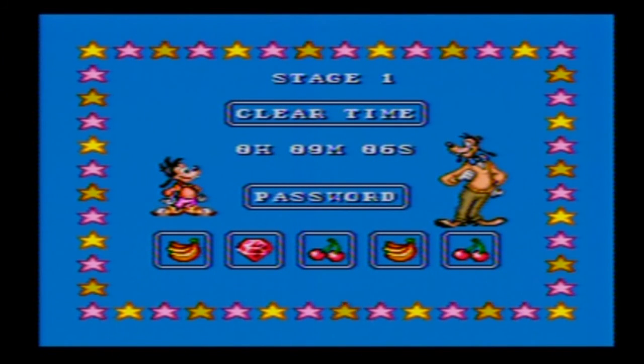We get to see both the clear time for the level and the password. This password does not change for any reason, so if you want to skip level one and go straight to level two, there you go! Since there are only five levels in the game, I should probably just make each level its own part.